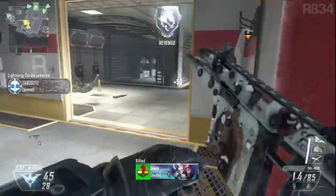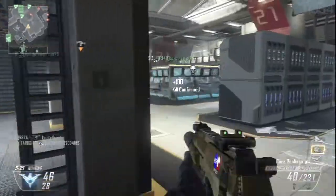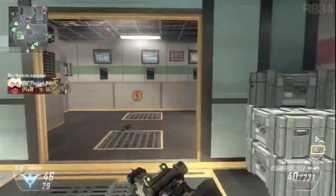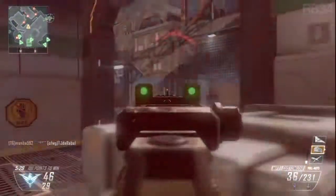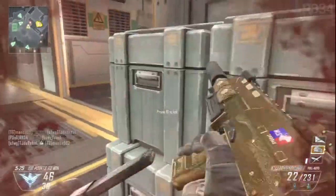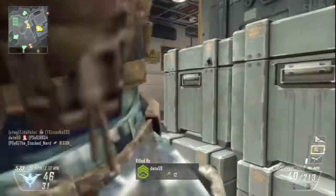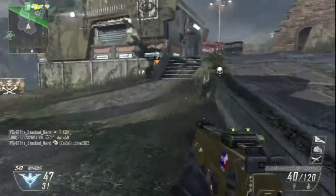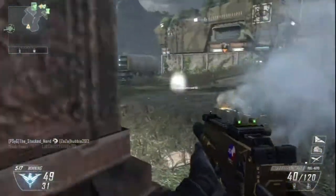At 10 points you can get a regular Juggernaut which is airdropped in with a minigun, however due to the weight of the weapon you won't be sprinting anywhere — you're going to have very slow movement with this thing. At 12 points is the Helo Pilot, which sounds similar to the gunship from Black Ops 1, where you'll be able to control the helicopter's position around the battlefield and shoot down on enemies with machine guns and missiles.